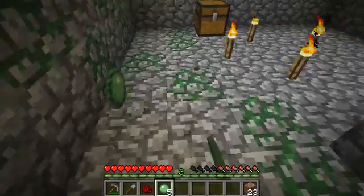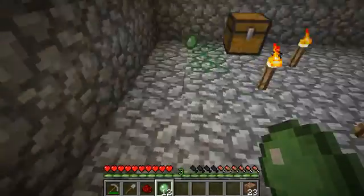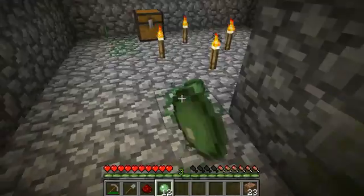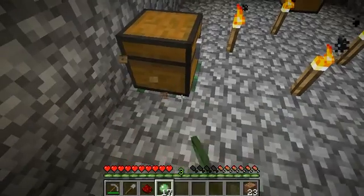So the whole point of this is to make the game feel more natural. Instead of having these mossy cobblestone blocks that don't really do anything, it's just regular cobblestone with something that you can punch off of them.